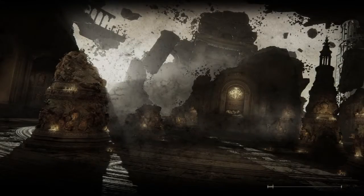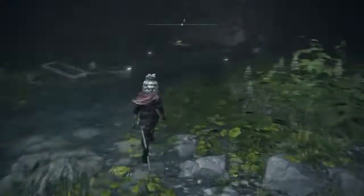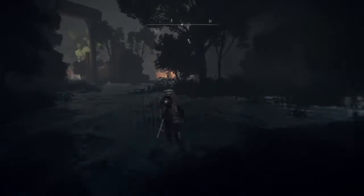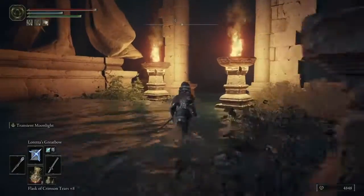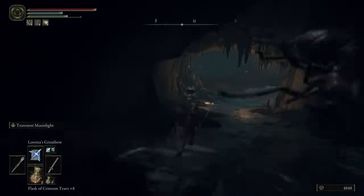Once you do actually get to Nokstella, the first thing you're going to want to do when you spawn here is go over to this little coffin thing, pick up the miniature Ranni, and then take this path all the way down to the Nokstella Waterfall Basin. There are a ton of other things to do up here, but for the sake of the video and just Ranni's questline in general, I'm not going to be doing them. Just follow this path, get down there, and then the next part of the quest will begin.